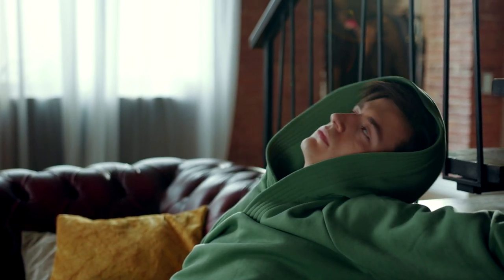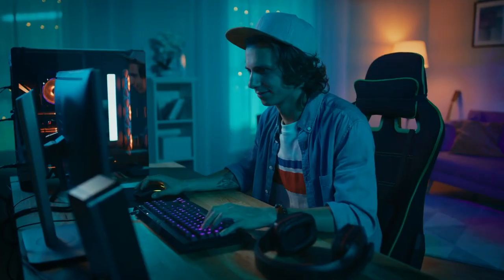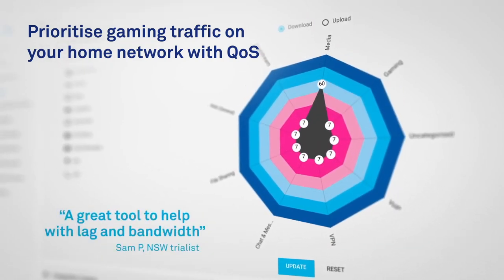So how does one avoid jitter? It's not exactly like you can get your family to stay off the internet while you're trying to get those wins. But don't worry, Telstra has found a solution. They've released something called the Telstra Game Optimizer, which can help gamers in this situation. It essentially automatically identifies different types of traffic on the network and prioritizes them accordingly.